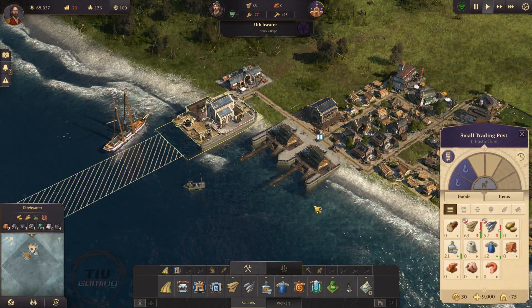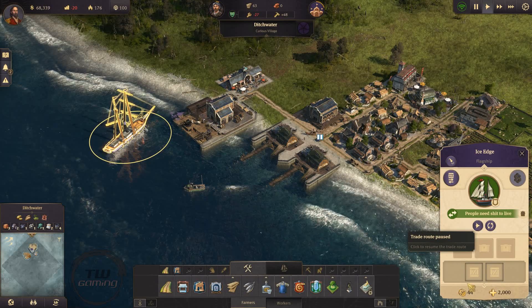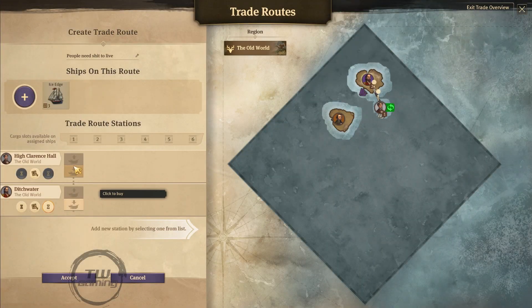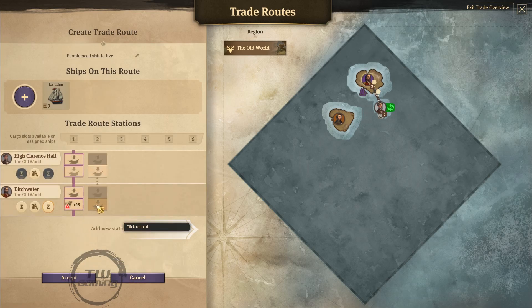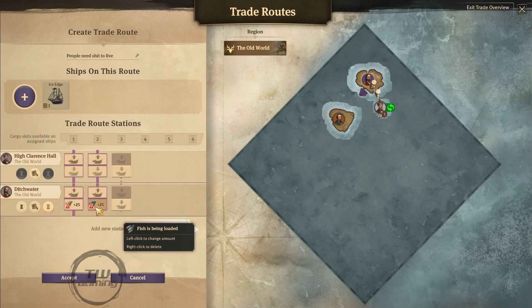How do I get back to the trade menu? This is not easy. Let's load some of this. Let's just do 25. Let's do 25 of this one, 25 of this one too. Why does it have a problem? This resource never gets unloaded?